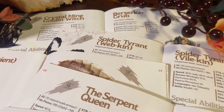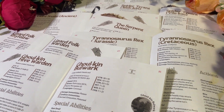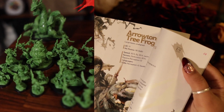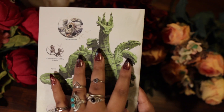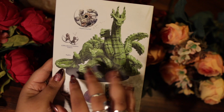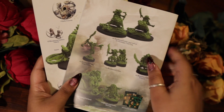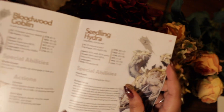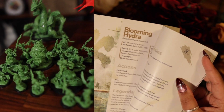Now let's quickly go through the CR ratings of all the miniatures in each box so you have an idea of what to expect. In Village of the Goblin Chief, we have Challenge Ratings 1/4, 2, 1/4, 1/4, 3, and 4. For the Hydra, we have a Challenge 8, a Challenge 13, and a Challenge 20.